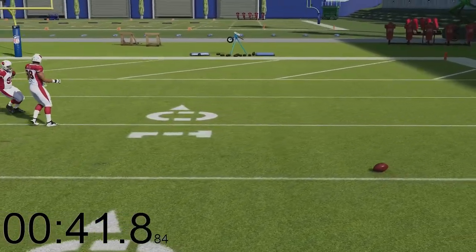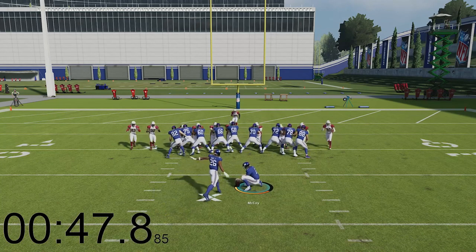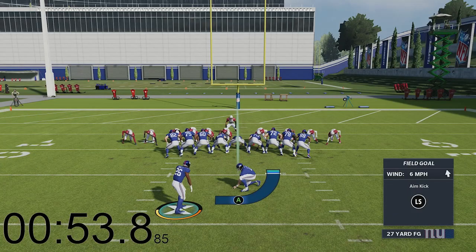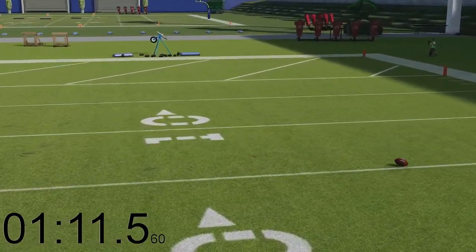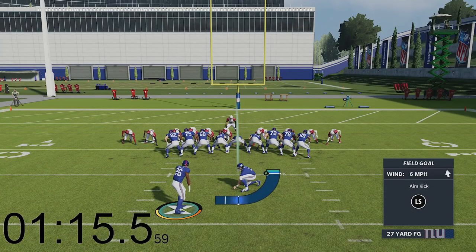Like EA — I want Saquon Barkley in real life to kick a field goal and I want to see one of his attempts go to the side like that. That's never going to happen. Like it's either going to go straight up and not come close, or — like that's a perfect kick and it goes to the side again. EA, what NFL player is going to kick the ball to the side? I really don't get it.